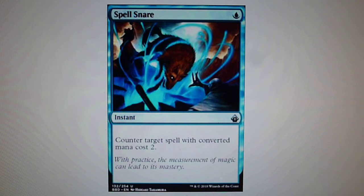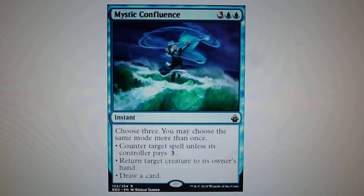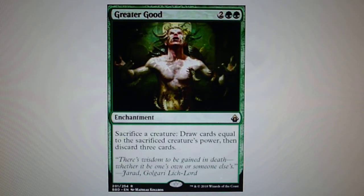Now we have the top three for rare. In third position, we have two cards. The first is Mystic Confluence — three and two blue. You choose three effects, and you can choose the same ability multiple times: counter target spell unless its controller pays three, return target creature to its owner's hand, or draw a card. Also in third position, Greater Good — another reprint.